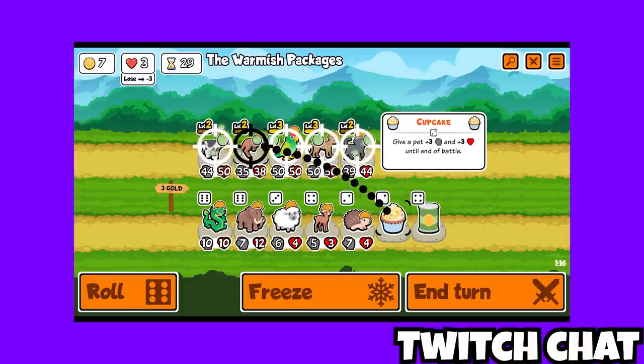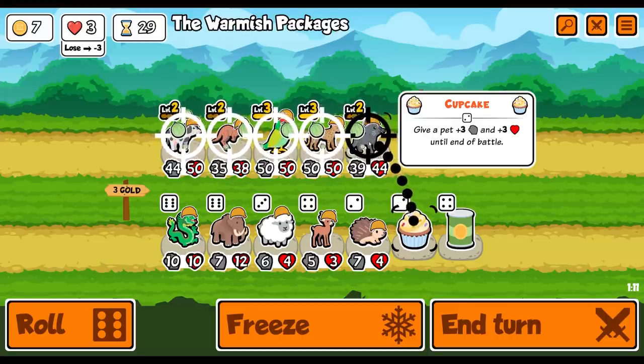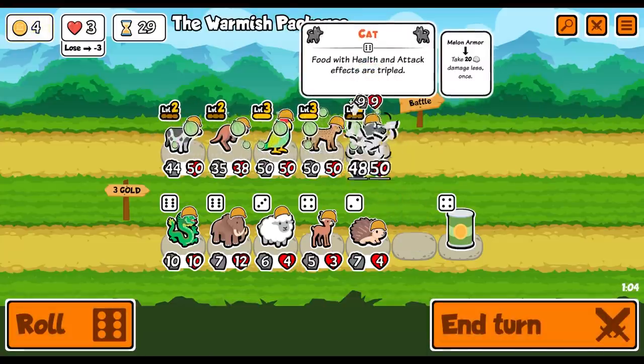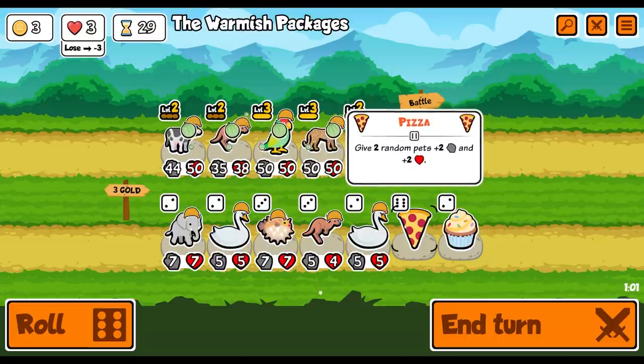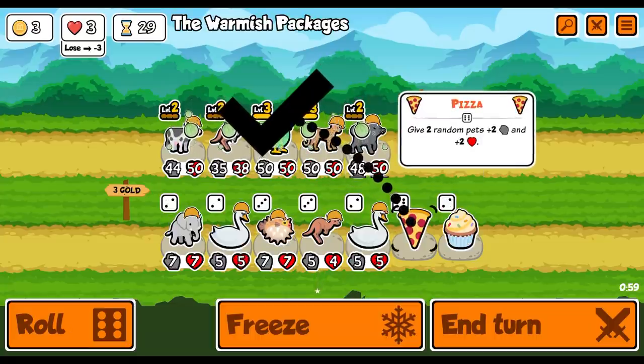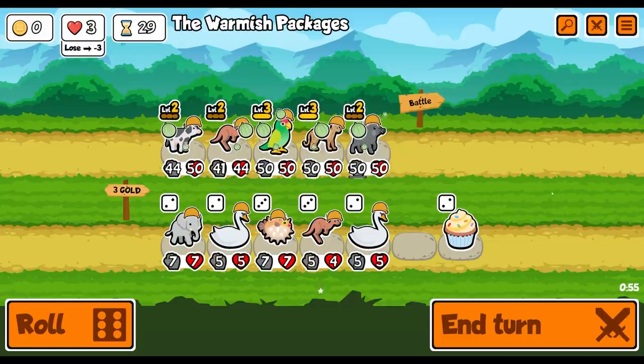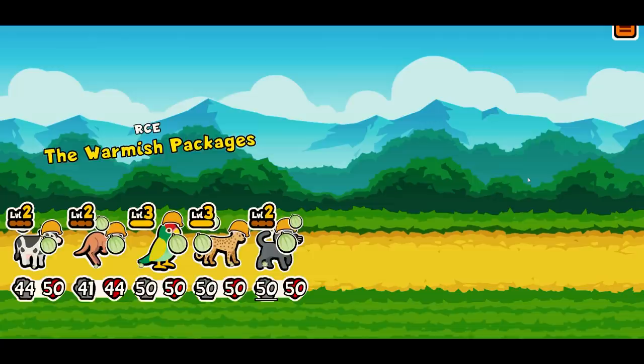This is the comeback of the century. What do I put it on - kangaroo or cat? I reckon cat. Oh, there's pizza - is it going to go to the kangaroo or the cow or the cat? Yes, kangaroo or cat - we will have that. I think we might have won this. Who knows? Finish him, chat.